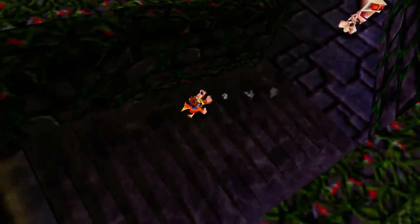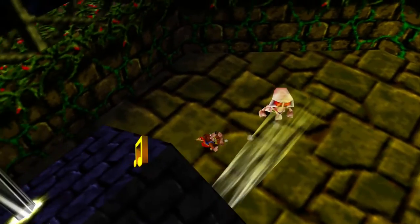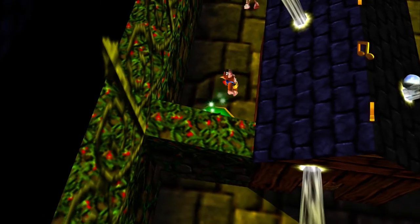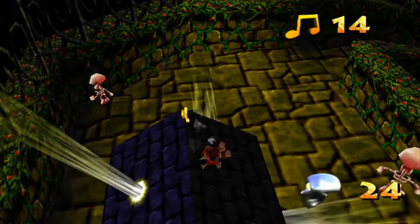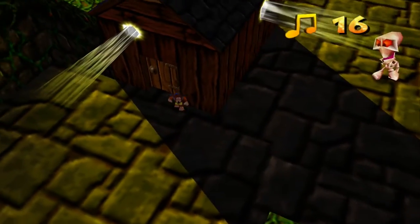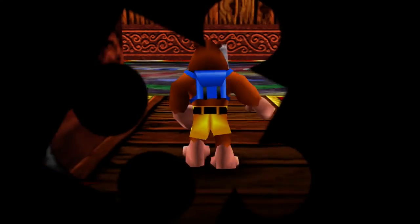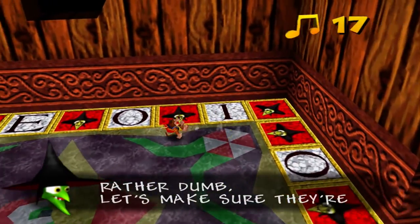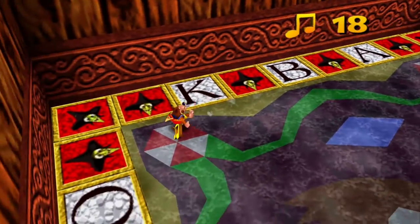I'll go into that hut. Actually, what was around here? I definitely want to get up here. Quickly change into my chicken before I slide down - that's right, I call Kazooie a chicken. Now let's make our way into this hut, to this Ouija board-looking thing. The occult is real.